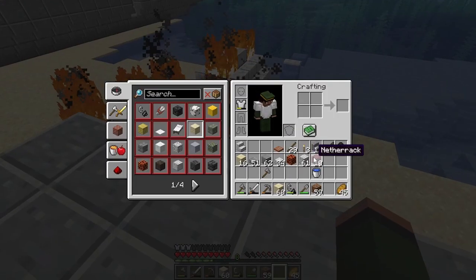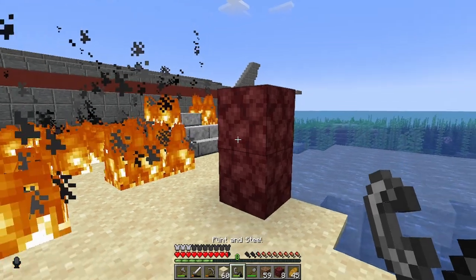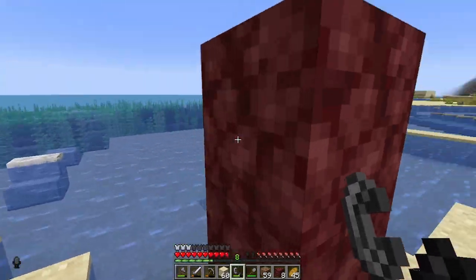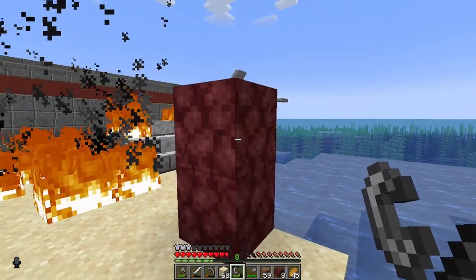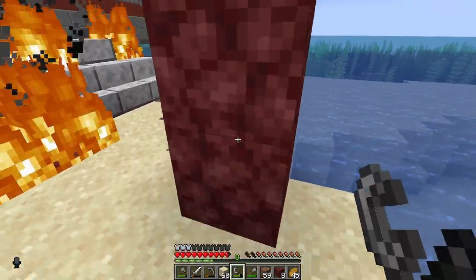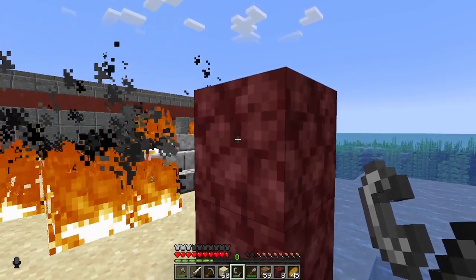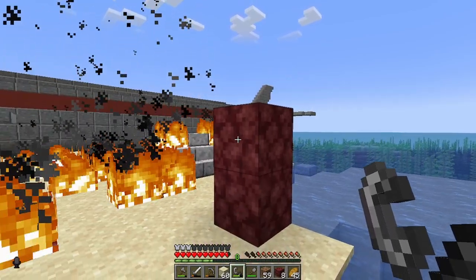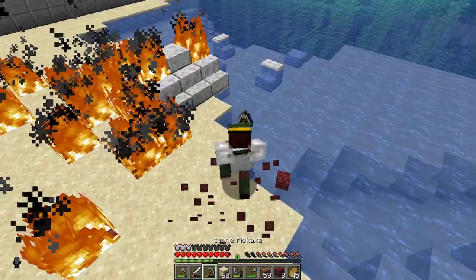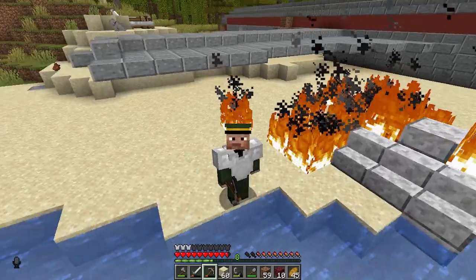You know what, Mojang — what the heck. You make netherite, but you can't light the sides of netherite. When did you stop being able to do that? I swear you were able to do that in the past. You can light the top, but you can't light the sides. Look, I'm clicking — why can you not light the sides of netherite? Mojang, why? That's silly. I might just put in a bug report, because it feels like a bug.